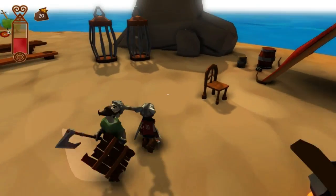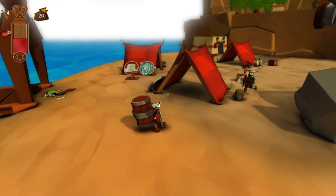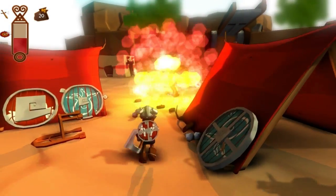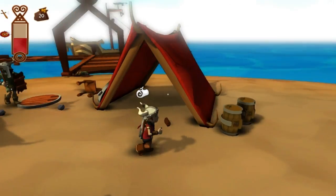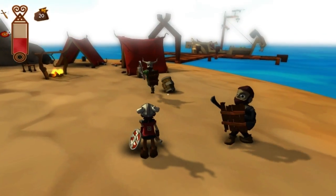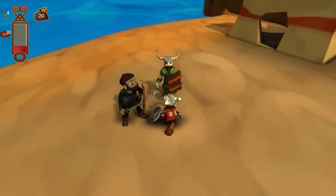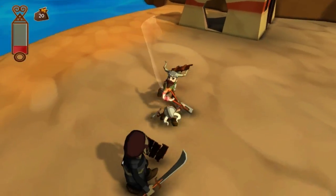At this point we basically have the general skeleton of Cornerstone in place — we have all the main scenes and islands. Now we can start actually making the game good and put some meat into it. This is basically what we have to show today. We're gonna update you guys soon and try to update more often. See ya.